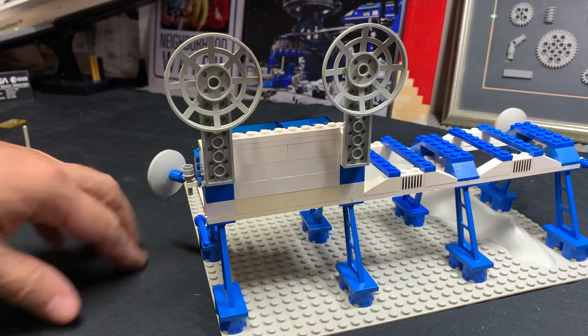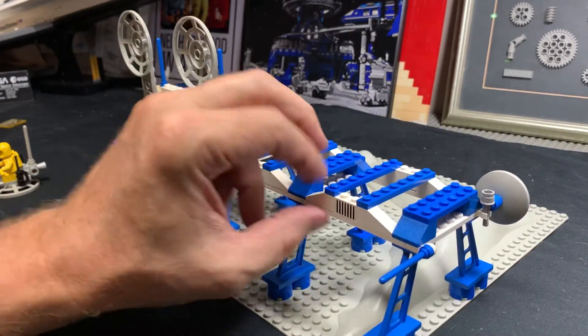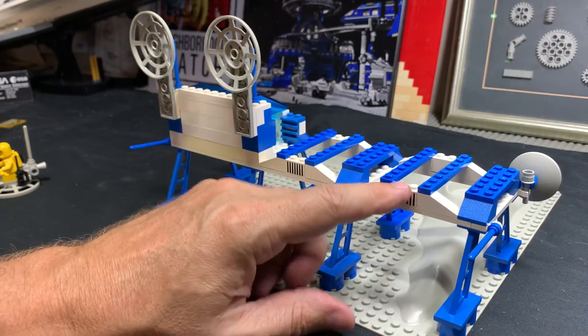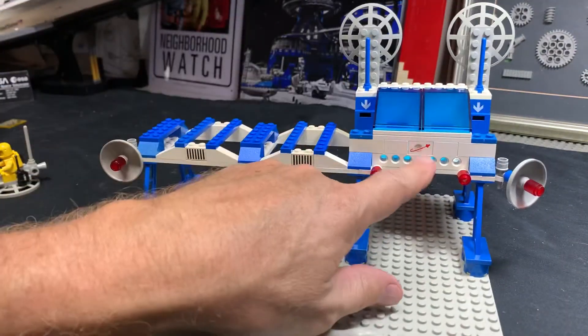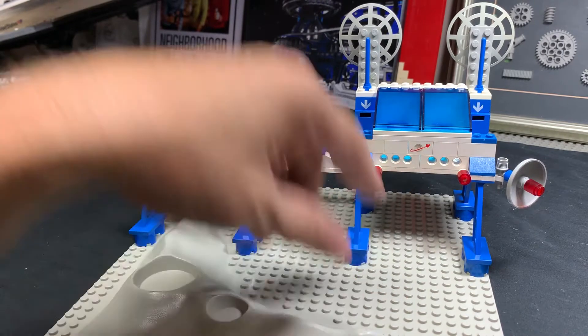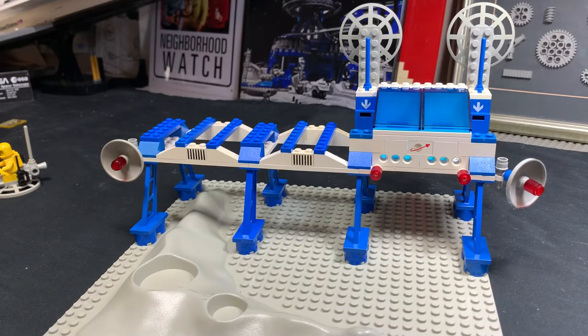Fantastic parts, straight up fantastic parts. The stanchions, the supports here — I love, love, love the supports. Printed 1x2 brick with two control panels in there, it has the classic space logo, and you can see mine's really, really old. But other than that, it's completely uninspired to me. It looks like it was just thrown together for a space supply depot.